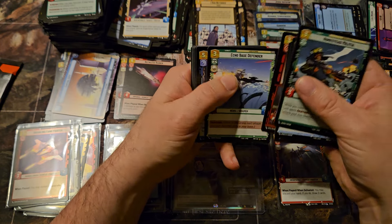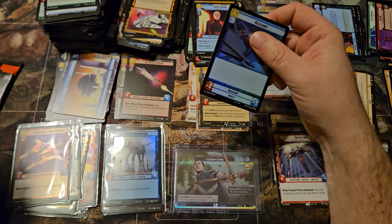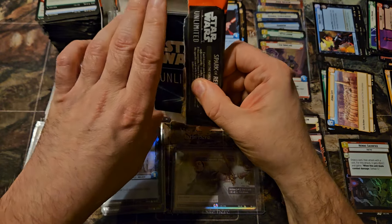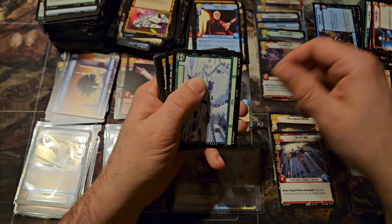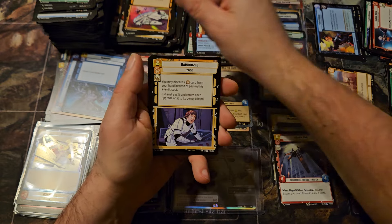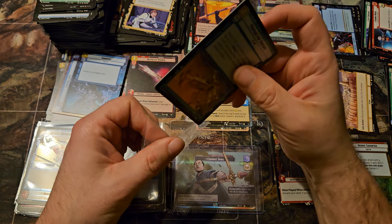Wow, this box has been loaded with good stuff. Still looking for one more legendary. Count Dooku and Resilient — there's some last pack magic here. Three legendaries is typically the average. This doesn't replace as a legendary — so it's a Vanquish, Bamboozle, and Fallen Lightsaber.